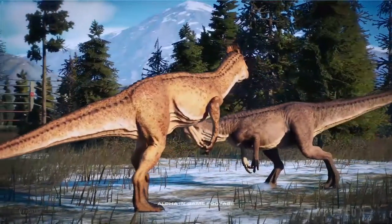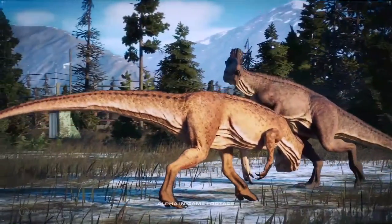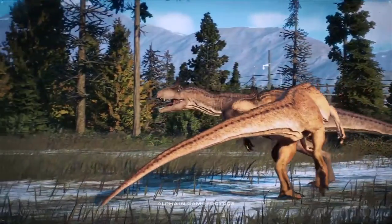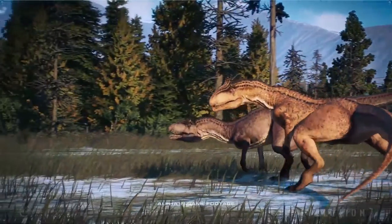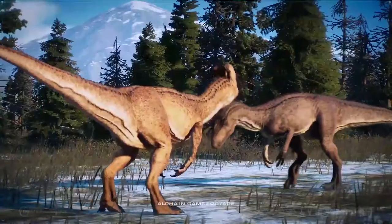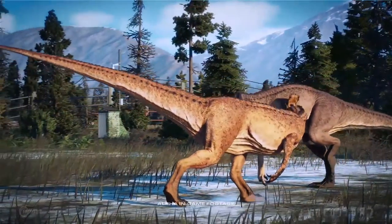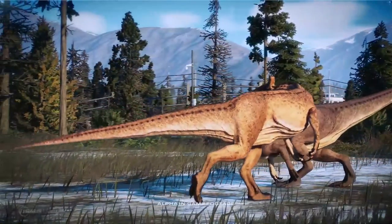Next we see 2 Cryolophosaurus interacting. It seems like they are dominating to show who's the alpha, or they're just playing around. Well, they were not fighting, but communicating and living together.